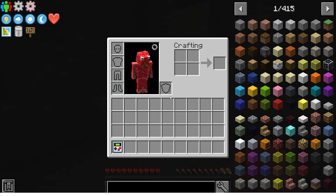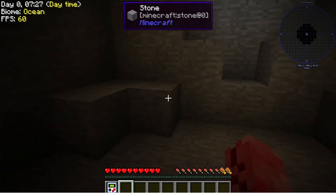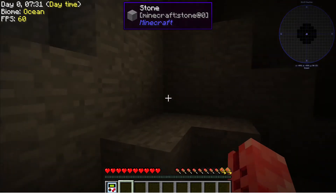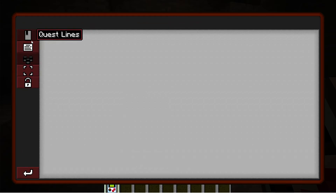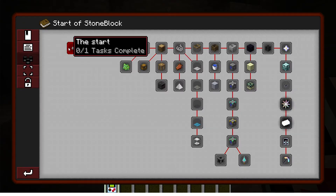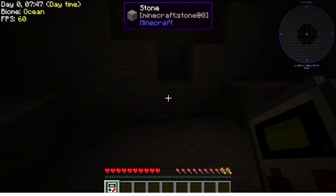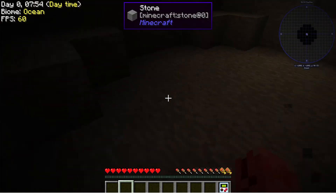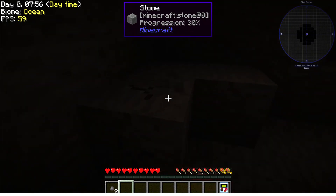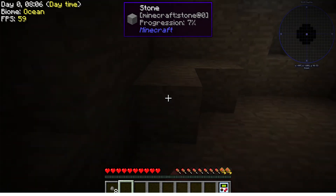Hello guys, today we're gonna be playing some Stone Block. I've never really progressed at all in this game — this is a whole new world. Let's open up our quest book and see what we got. Start Stone Block, test one: I need 16 stone pebbles and I get a loot crate. To get these you just punch stone and you get stone pebbles.